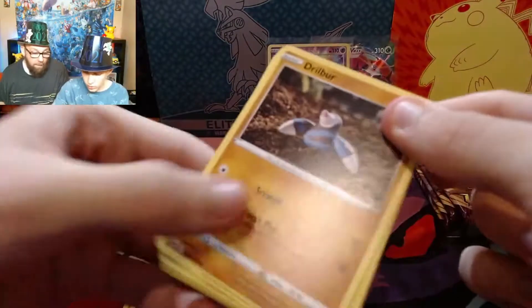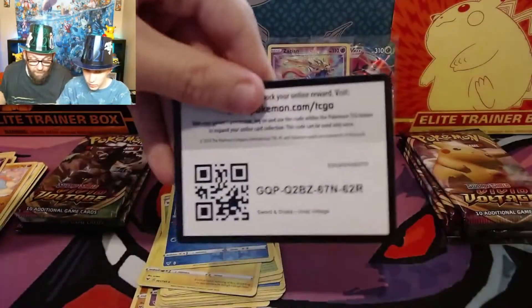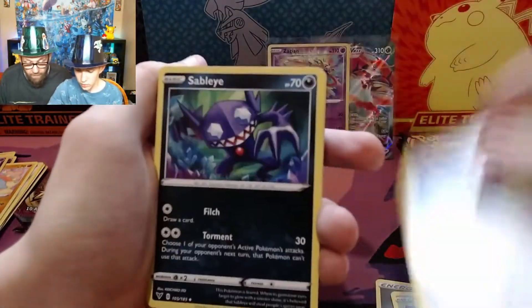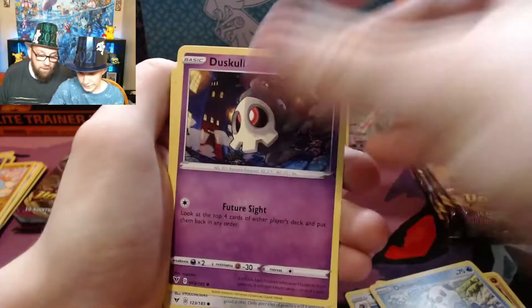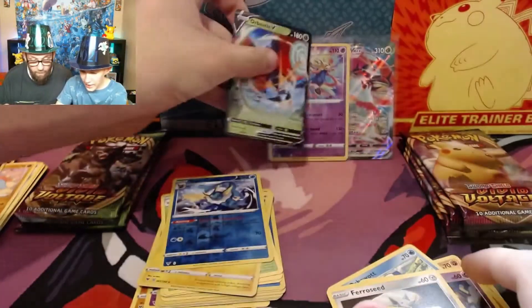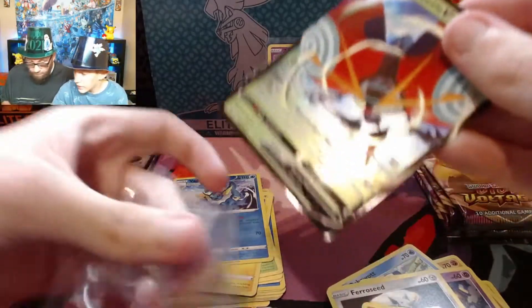Christmas was just here, so it makes it a little bit more difficult — people were out shopping and we did see Pokemon product in their carts. There's just not a lot out there. They need to reprint and restock. Orbeetle, hey look at that — Orbeetle and Orbeetle VMAX! That's the same one that's in that box we're just about to open up.